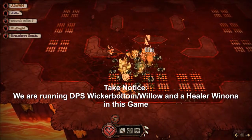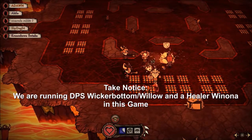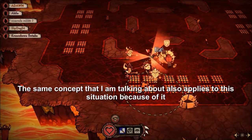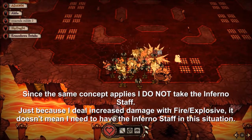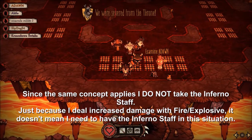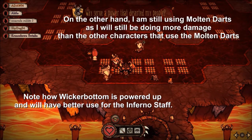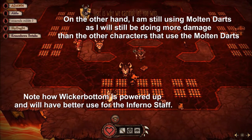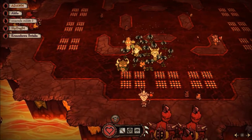There is a bit of an issue when it comes to having a Willow and a Maxwell on the team and both of them are running DPS. Willow's ability is that she gets a 10% increase in damage when using fire and explosive weapons, meaning she does increased damage with the Molten Darts and Inferno Staff. Maxwell's ability also adds a really strong increase to DPS for a bit, as he summons shadow minions that quickly attack and deal good damage. Maxwell is only really effective when using a staff of some sort. If the team is running Wickerbottom, Maxwell, and Willow — Wickerbottom should heal, and Maxwell and Willow are DPS. In this situation, Maxwell will get the Inferno Staff so his special ability is used to its full potential, and Willow will use the Molten Darts, as she will still deal a good chunk of damage. Just because Willow deals increased damage with fire weapons, it doesn't mean she should always take the Inferno Staff. Most of the time she should, but under certain circumstances it's better for her to not take it and let someone else use it.